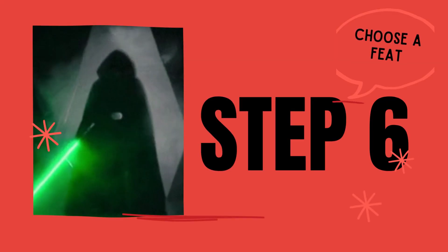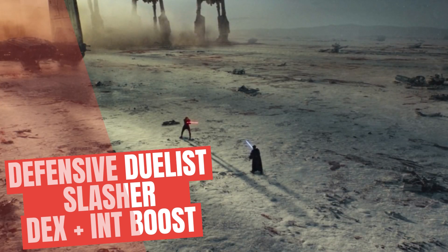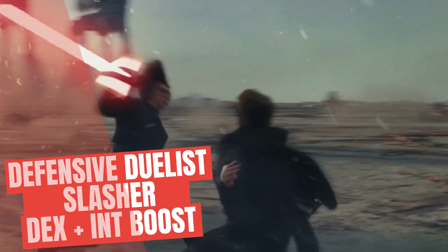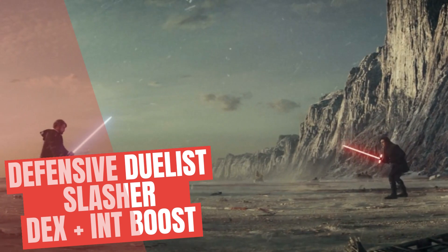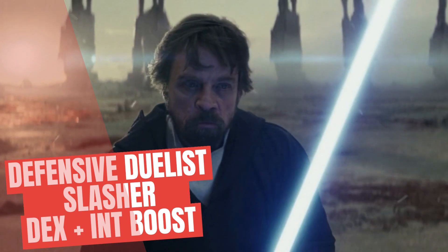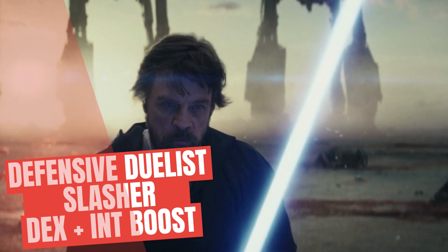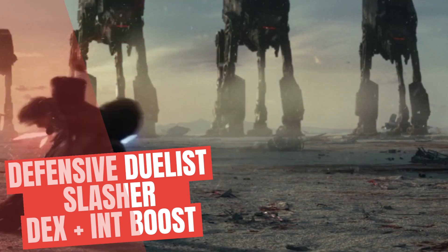Step six: feats. We get loads of feats from this build — one to start with as a Variant Human, and more options at fourth, sixth, and eighth level. To play into Luke's Jedi skills we took Defensive Duelist, which allows us to deflect incoming attacks and maybe even some arrows — really fits the Jedi look. Next we took Slasher, which is great for tying down enemies and creating carnage on the battlefield. Finally, we used the last option to boost our Dexterity and Intelligence, helping in combat across the board.